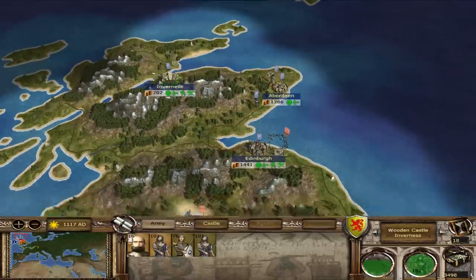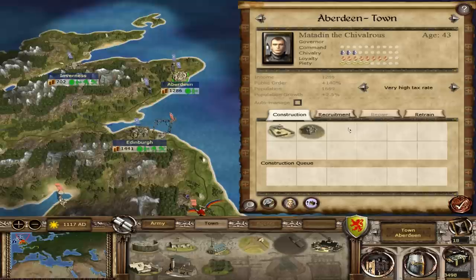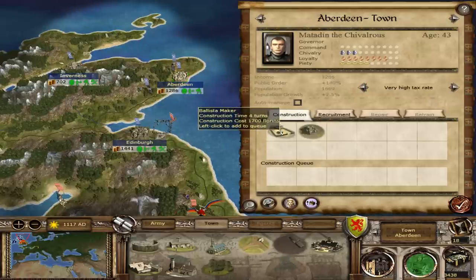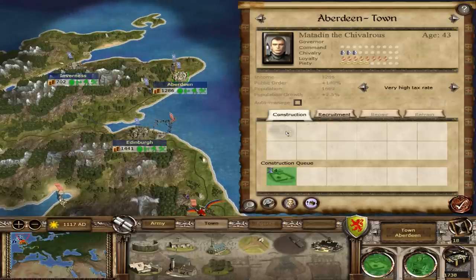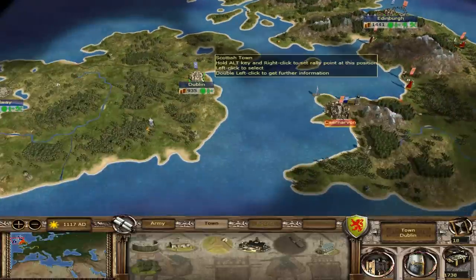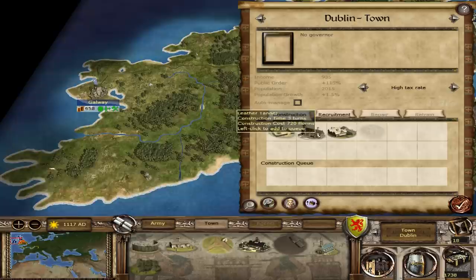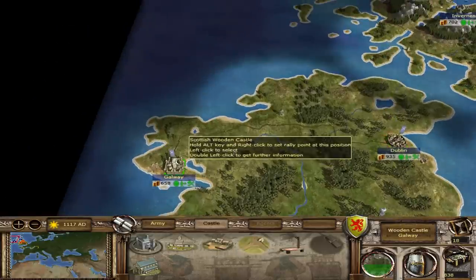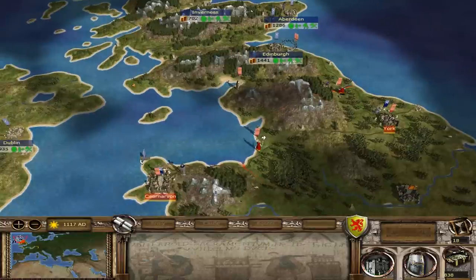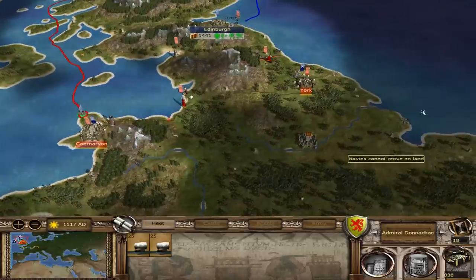Let's go over construction and progress. Ballista maker or convert to a wooden castle. I don't really need a ballista maker, but why not? I don't really want to convert it to a castle because economy is king right now. My economy is slowly getting worse and worse with all the military units I'm investing in. We'll get a brothel. Oh man, I am almost out of gold. Really need to take these settlements and sack them. We should probably send my fleet back. I guess we'll end the turn.